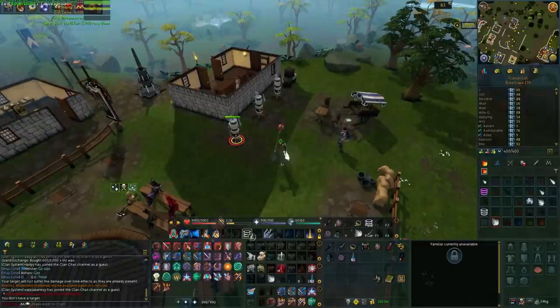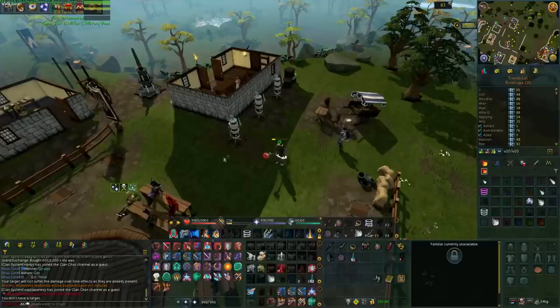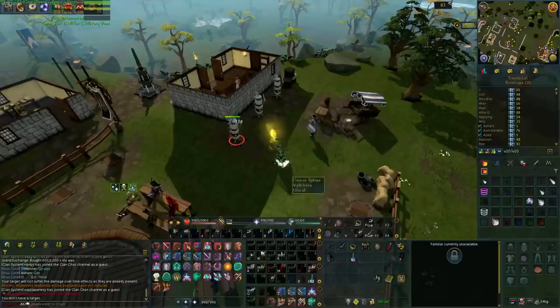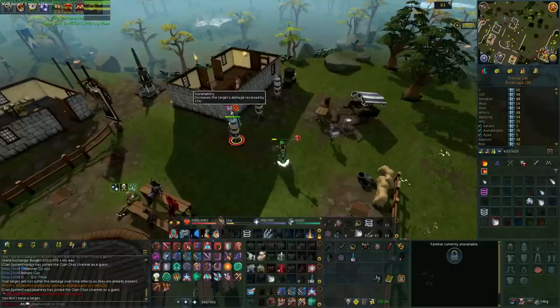You can do exactly the same thing with autocasting a debuff — entangling or any other sort of autocast out of your spellbook, for example. If I do the same thing, do a Dragon Breath, switch back, then cast Vuln at the exact same time, you see the Vuln fires — the purple — and that's that.